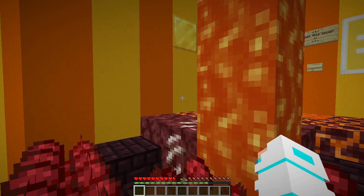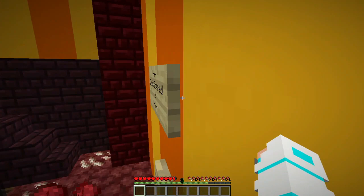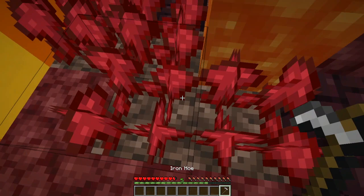The map isn't writing anything, so I don't know what the mission is, but I have to find it. Wait — there's a barrel! The barrel has an iron hoe which can break nether wart. Yes, that's exactly what I need!